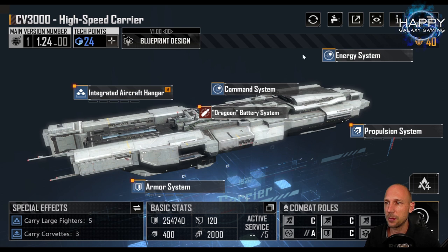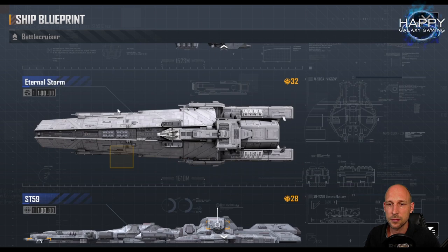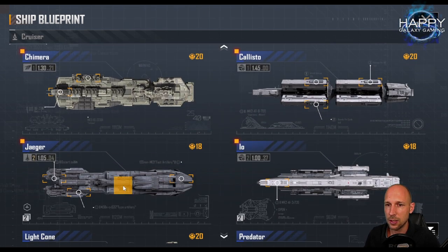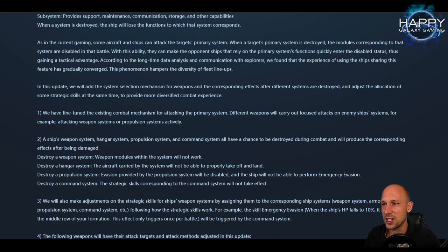To illustrate: check your blueprint — for the CV-3000 the aircraft hangar was the main system, while for the Constantine the main weapon is the Gamma Storm. For the Jaeger, the main weapon is the Integrated Battery System. Honestly, I don't care if someone disables the Jaeger's Integrated Battery System as long as I can still use the corvettes. That is going to change with the patch coming around March 23rd.